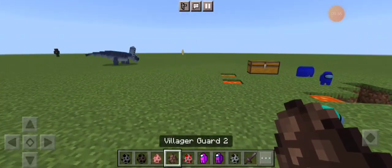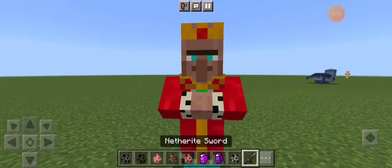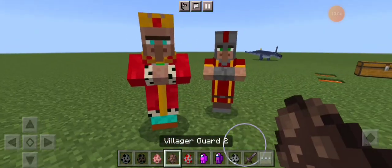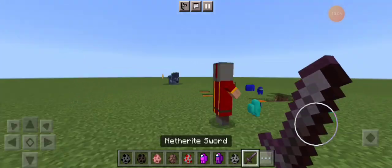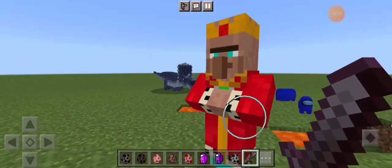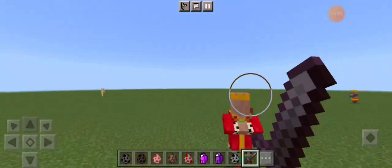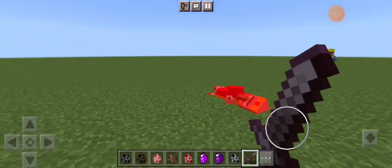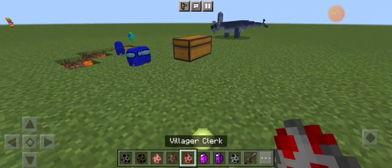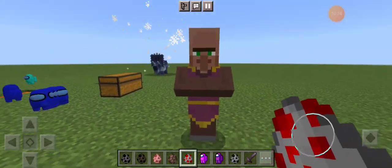None of them actually attack Maxwell. Villager Guard, Villager King — is he bigger than a normal villager? Yeah, he is! Villager Guard 2 there we go. This guy has some good health — we have a netherite sword and we still haven't killed him. There we go — very cool!